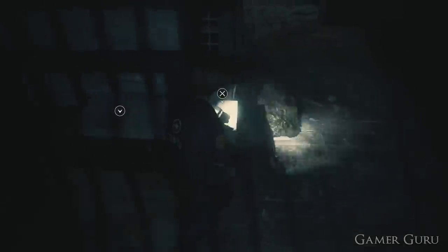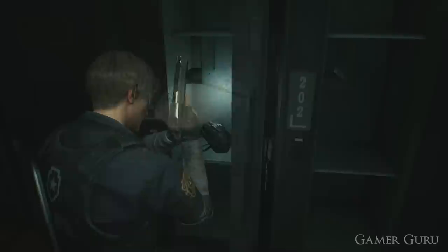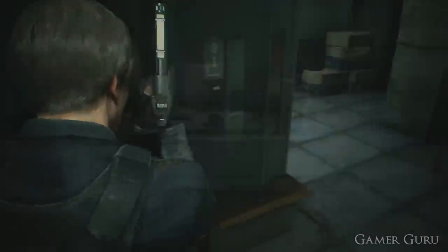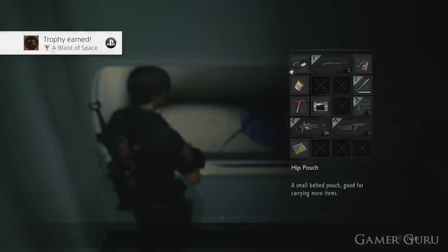How's it going guys and welcome back. In this video we're going to be checking out the location of all six hip pouches in Resident Evil 2 Remake. Each of the hip pouches upgrades our inventory slots by two spaces each. Apart from obviously being very useful for simple game progression, it is also necessary to collect all six hip pouches to get the Waste of Space trophy.